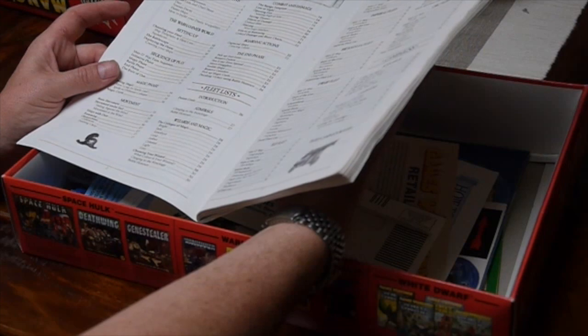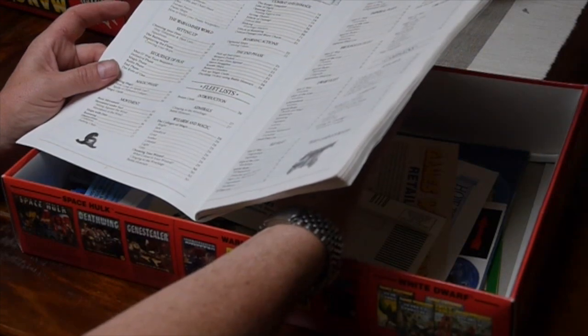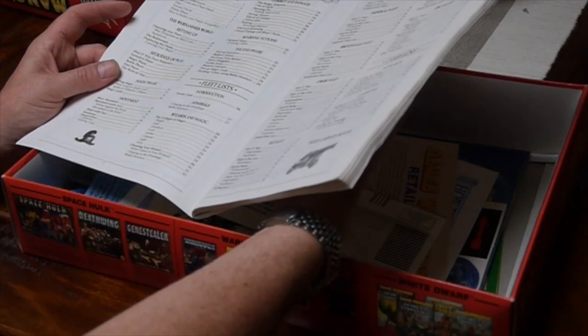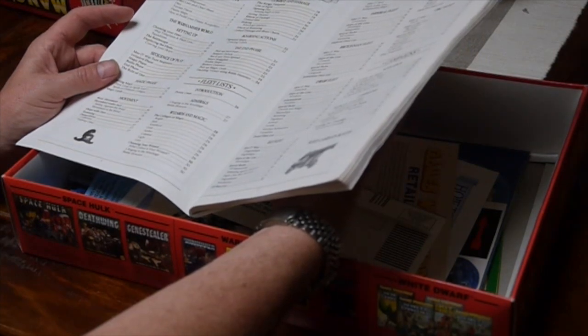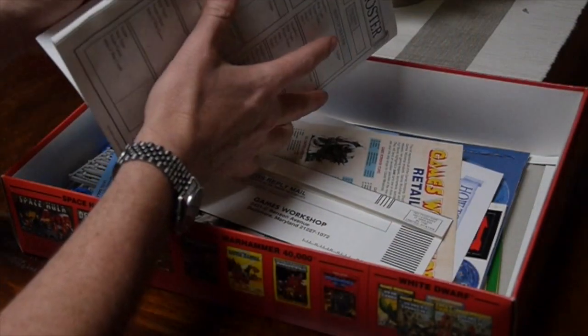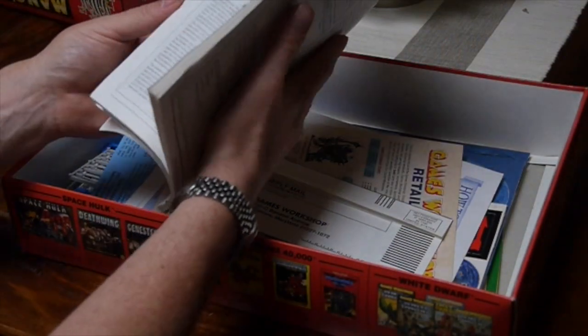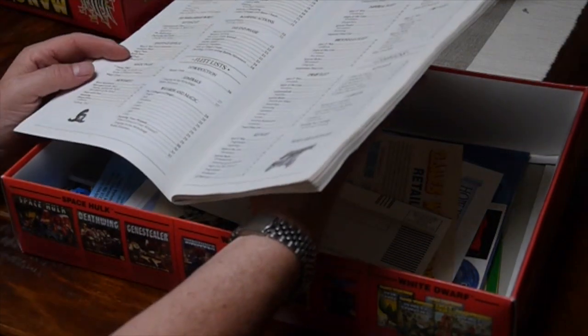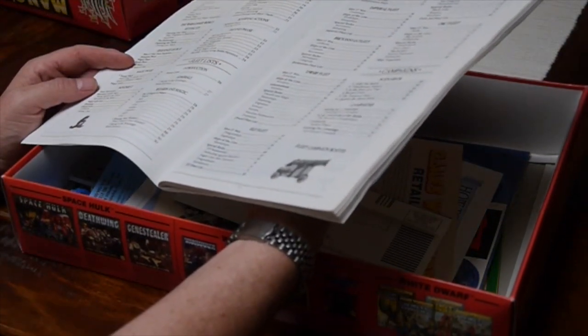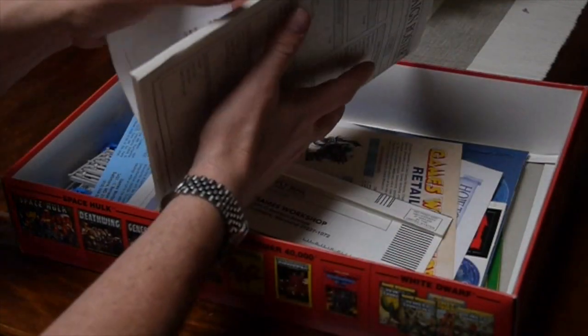Fleet lists — there are fleet lists for admirals, wizards and magic, Imperial, Bretonnian, Dwarf, Elf, Dark Elf and Orcs. I'm pretty sure subsequent expansions increased the range of races playable. And we have five pages of scenarios and campaigns.